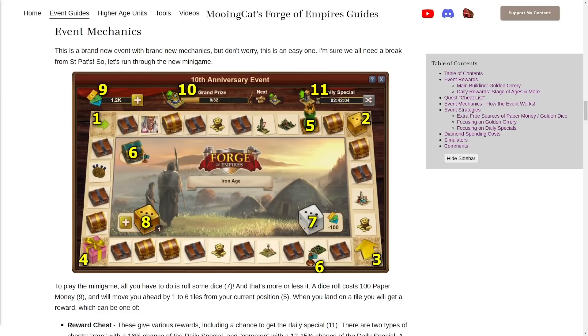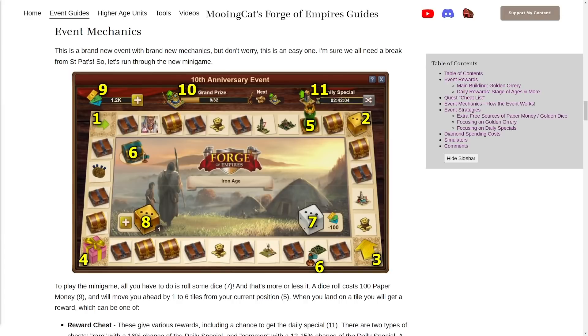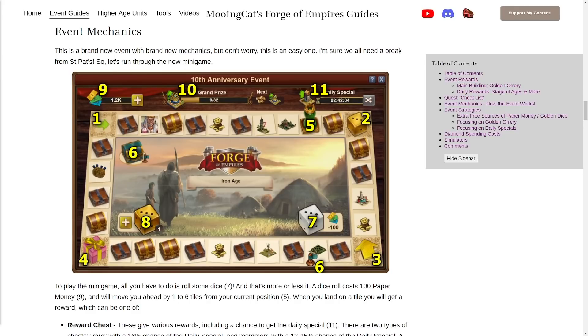Before I go into all of that, InnoGames have given me the opportunity to give away 3000 diamonds to a viewer of my channel. If you want a chance of winning, leave a comment on this video with your username, your server, and how long you've been playing Forge of Empires. This weekend I will be doing a live stream where I will be drawing a winner live at random from the comments. There are some server restrictions but if you play on any other server including beta you can join.